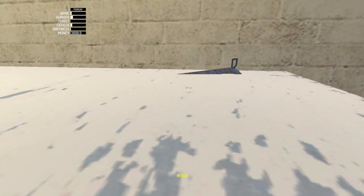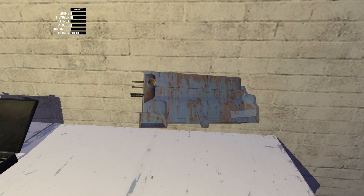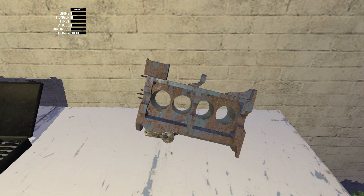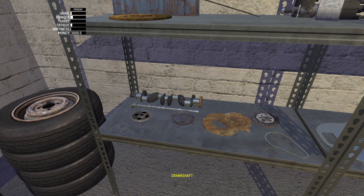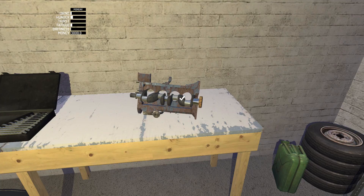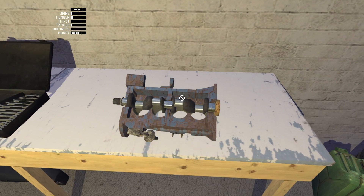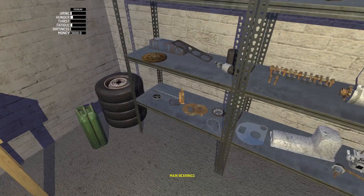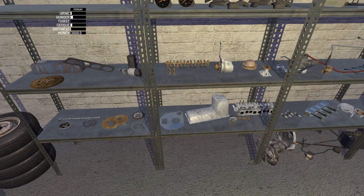Here's the block - one of the first parts we need to get to grips with. Once you pick something up with the left mouse button, you can then twist it with the mouse wheel to get it into the position that you want. So we're going to drop that down there. The next thing we need is the crankshaft, which is just here - yeah, you get it into the right position and that will click into place with the left mouse button.